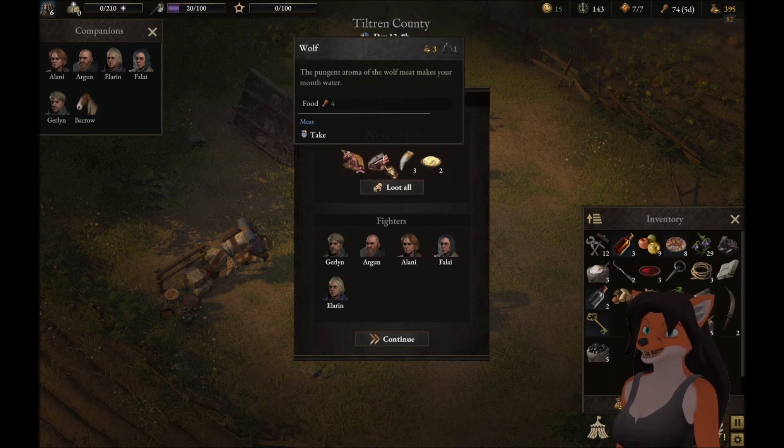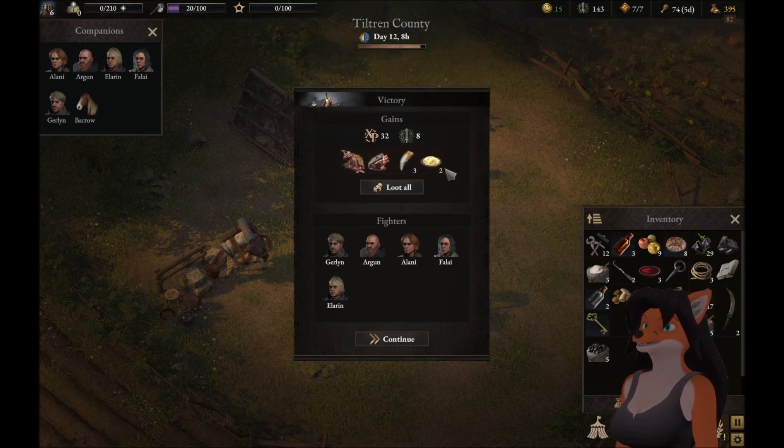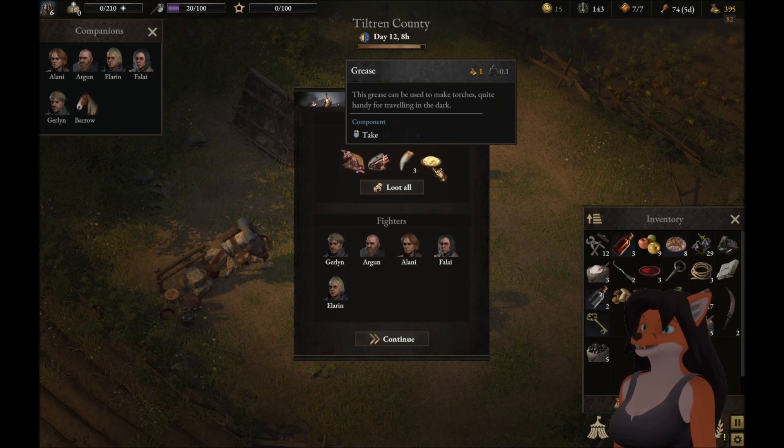We've got carcass for animal remains. Wolf — the pungent aroma of the wolf meat makes your mouth water. Pristine fangs — this fang of a wild animal can be used as currency. And grease. We do need that.